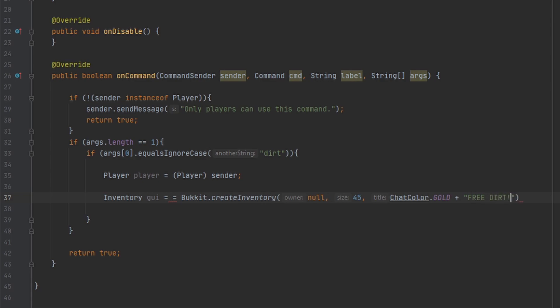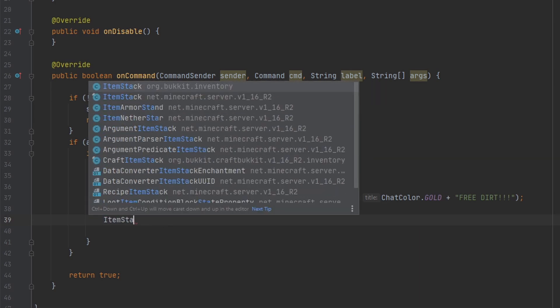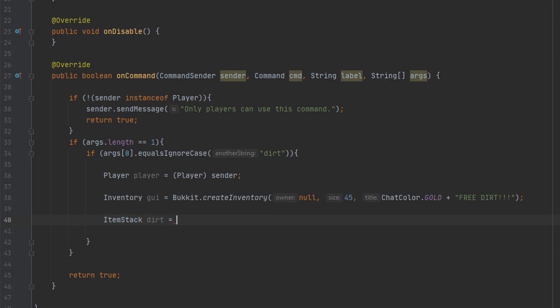We'll do all caps 'FREE DIRT'. So now we have created our very own GUI. Now what we have to do is create a new ItemStack for every single item we want to put in here. If you're making a menu instead of an inventory the player can take stuff out of, you'd have to make a new ItemStack for every item. Let's create a new ItemStack and name this 'dirt' — we'll do 'new ItemStack' with material 'Material.DIRT'.